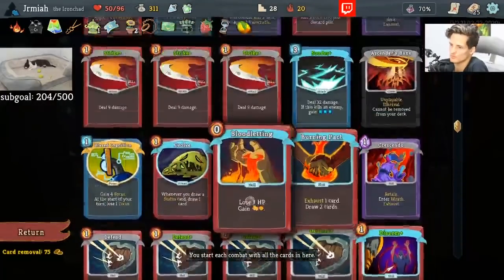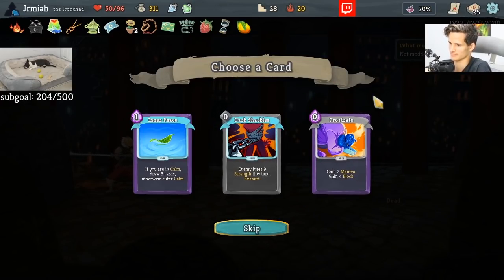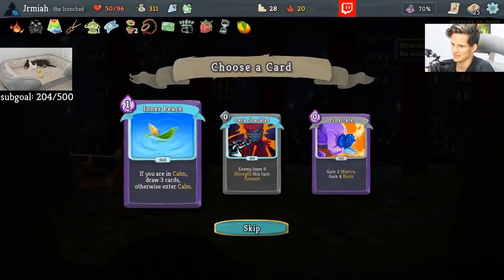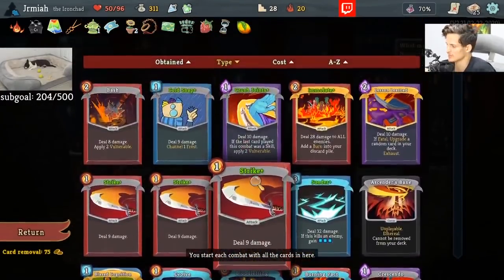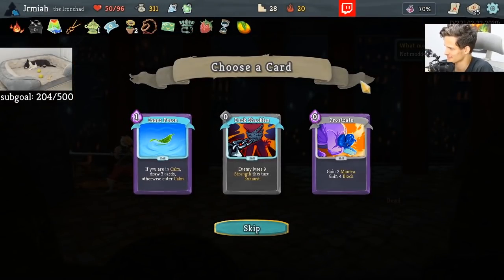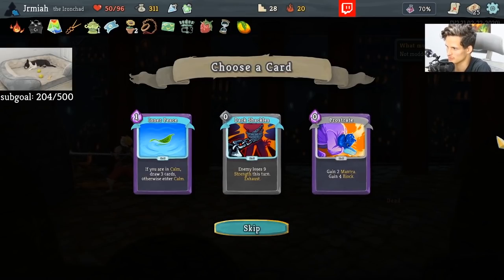Right now I could do Worship twice with Hologram and that could be a nice package for long fights. Dark Shackles is interesting. I don't mind it. Inner Peace has potential because the card draw element with Bloodletting I'm a big fan of. But other than that it's not that great. Of course, we need other watch cards for that to truly pop off.